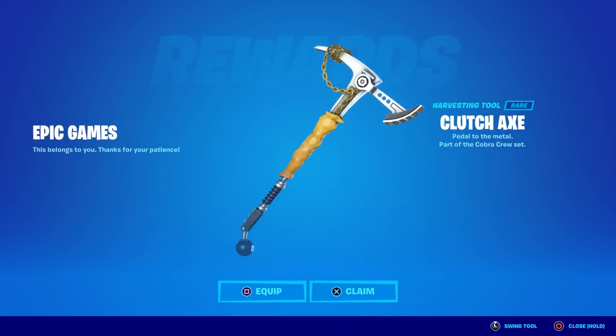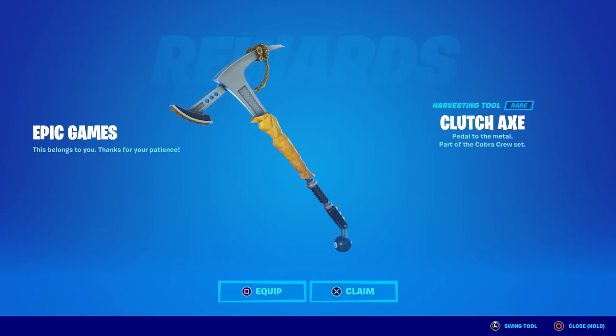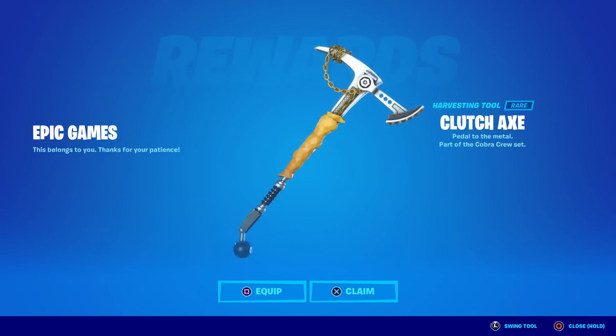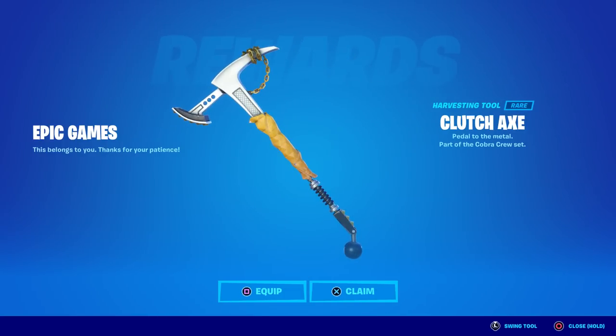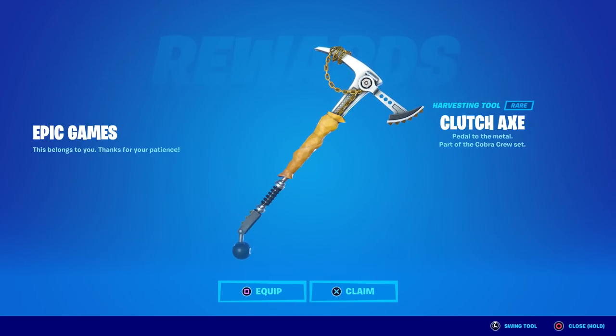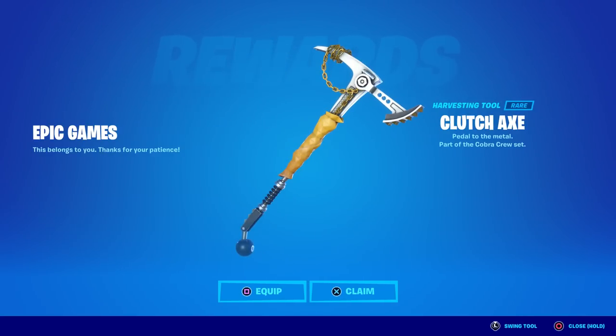Some of you may have logged on to Fortnite today only to receive a free pickaxe called the Clutch Axe. It says 'This belongs to you, thanks for your patience,' and the axe description says 'Pedal to the Metal, part of the Cobra Crew set.' This was a pretty rare pickaxe — you can see it's got a taped-up middle section, almost like a wrecking ball on the bottom, a spring in the middle, and a gold Mr. T chain on the top.